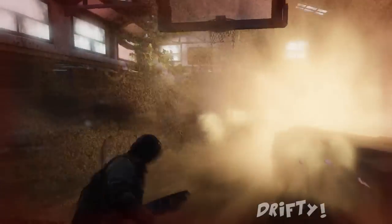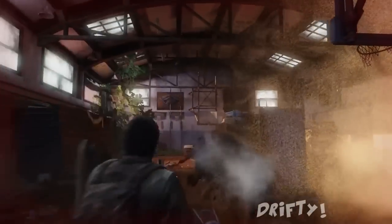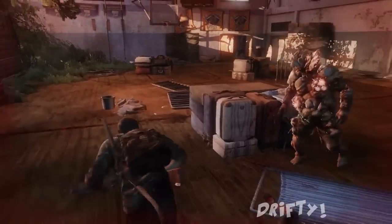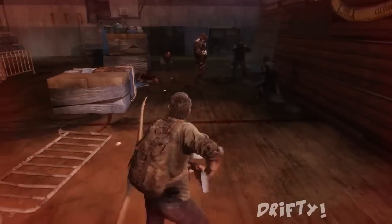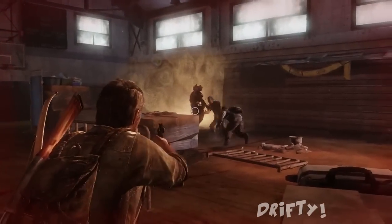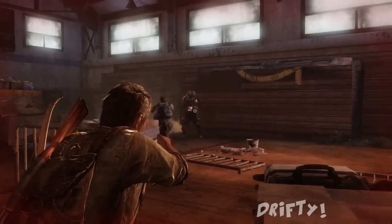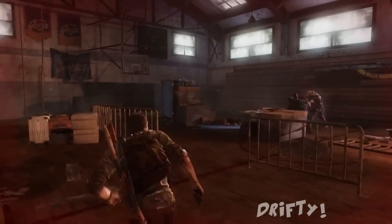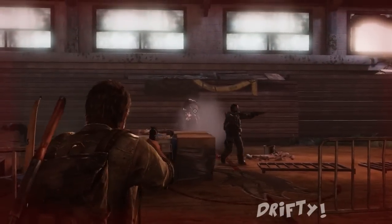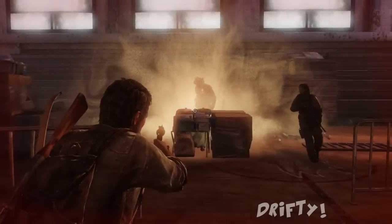To kill him you have to use a lot of running and a good advanced method. When you're going against the bloater on the mission where you have to find a car with Bill, then go to the school and fight the bloater — the first thing you have to do is work on dodging and running.